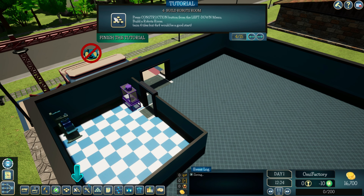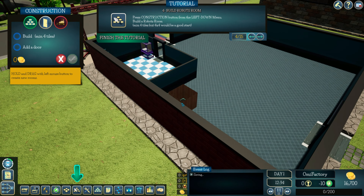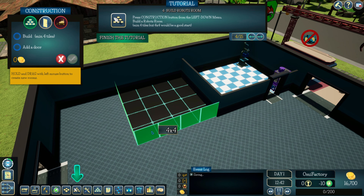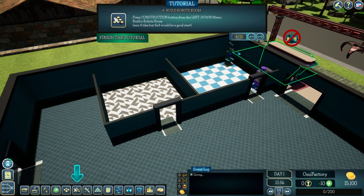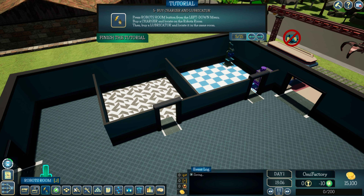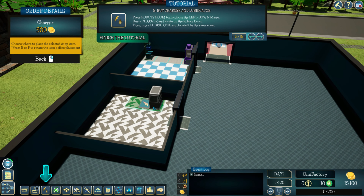Press construction and build the robot trim room — four by four is recommended. That's the robot trim area. Place the charger in the robot trim room, and then buy a lubricator and put it in the same room.